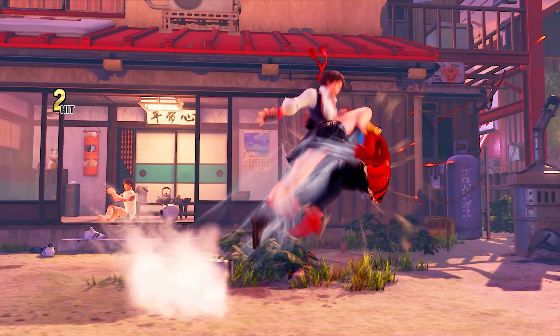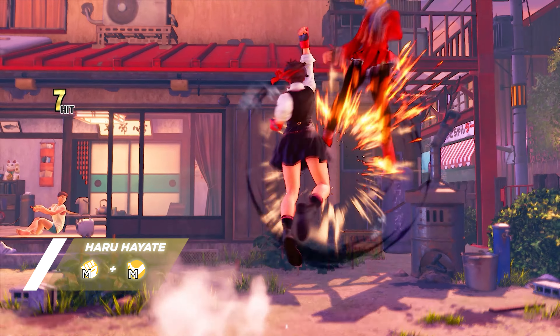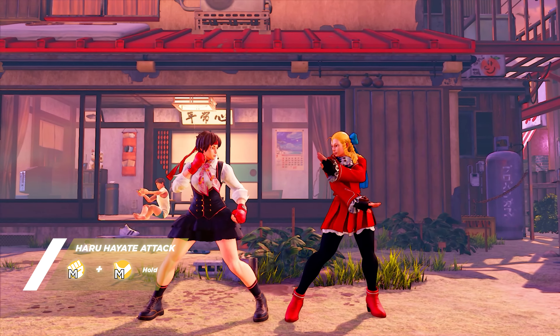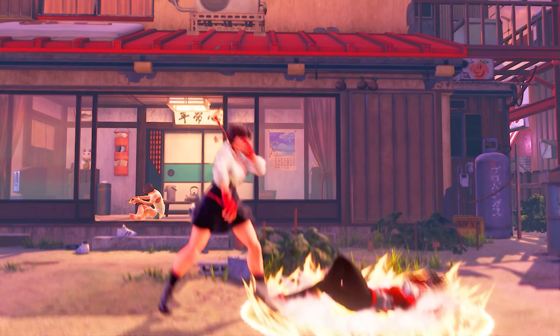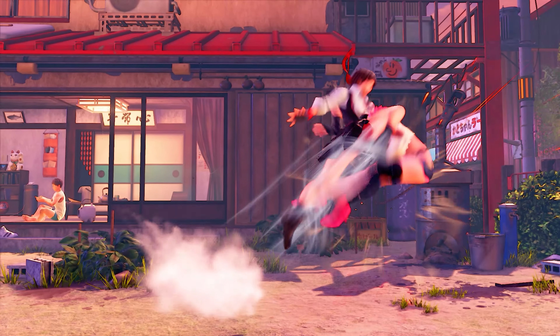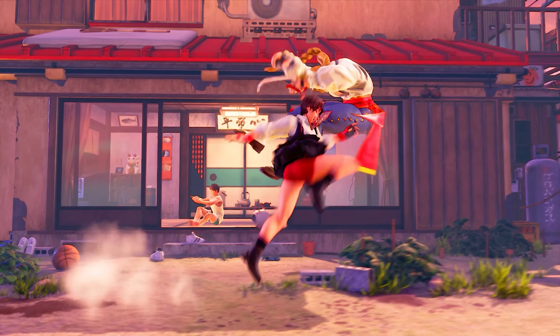One move that greatly improves Sakura's combo potential is her V-Skill 2, Haruhayate. This has two parts. In the first part, Sakura rolls towards the opponent, closing some distance. The second part is the Haruhayate attack, where Sakura lunges at the opponent with a flying knee, which puts them in a juggle state. Haruhayate increases the threat level of moves like standing heavy punch and crush counter standing heavy kick due to how good its corner carry is, which is a huge plus in a game like Street Fighter V. Haruhayate can also catch certain long range attacks, which is useful if Sakura is struggling in the neutral and needs a way in.